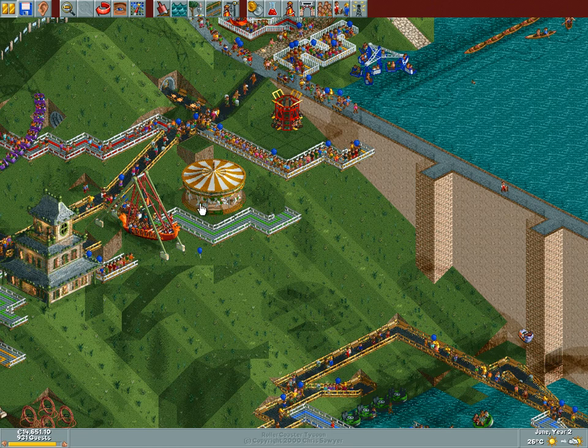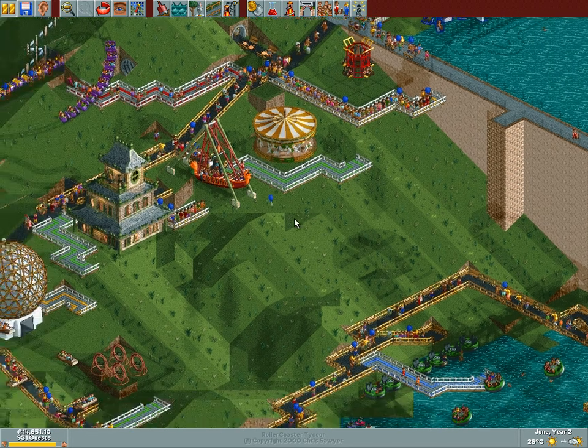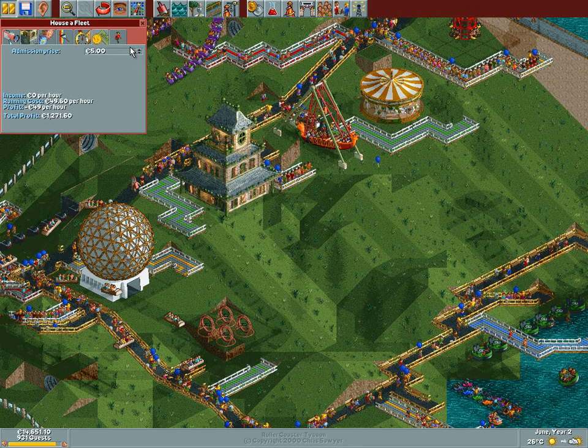We'll put the trees back. Look at this — this needs its pricing adjusted, because this is not making us any money. Look at the profit it made — it's not a whole lot, really. We'll put this to 50 cents. Same for this one, the Hunter Mansion or the House of Fleet.